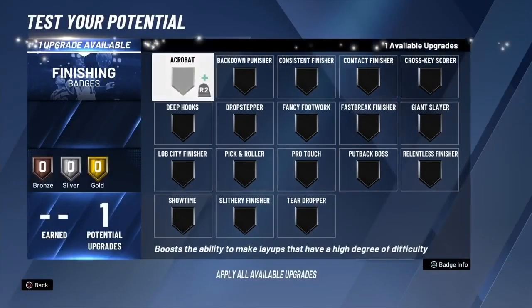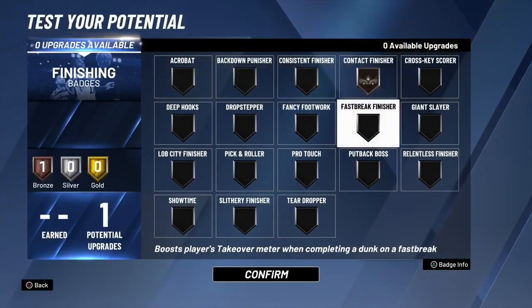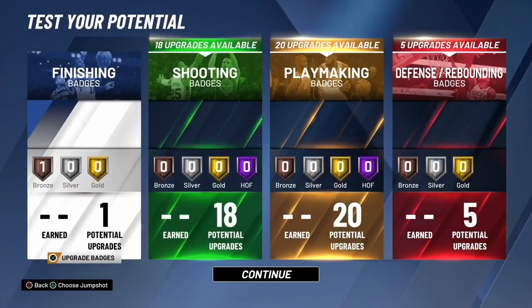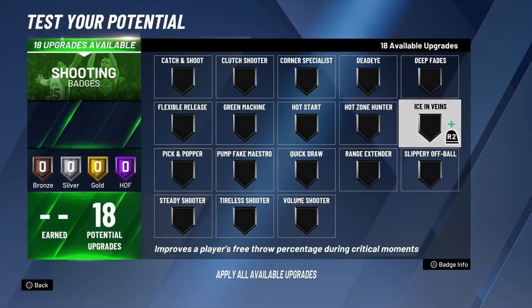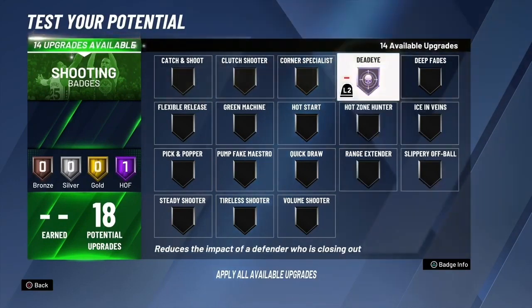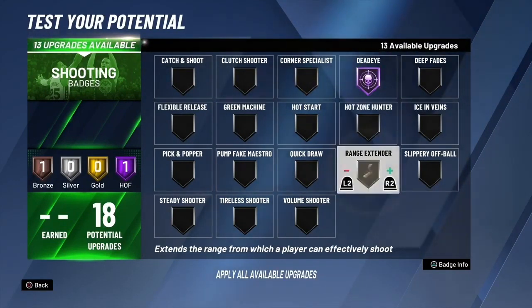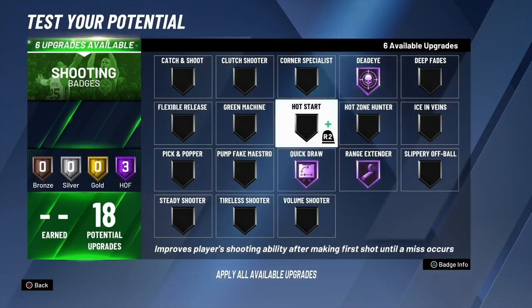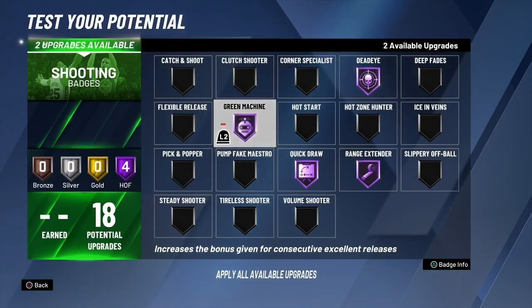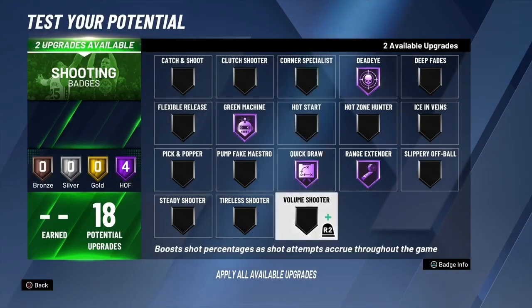For finishing badges, I put contact finisher bronze. For shooting, the most important three badges are: dead-eye Hall of Fame, range extender Hall of Fame, and quick draw Hall of Fame. I mean green machine Hall of Fame — my bad. Those are the three most important shooting badges.